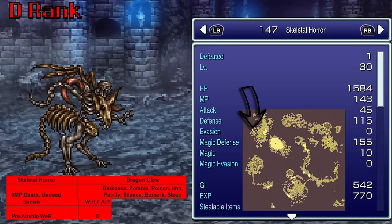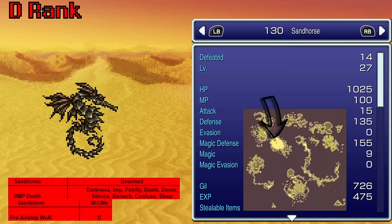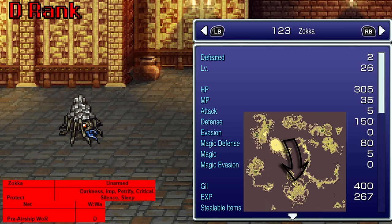Sky Armor from the IAF just teaches Magitek Laser — can't get it earlier, but it is what it is. The Skeletal Horror, found in Daryl's Tomb, uses Banish — or if you're an SNES nerd like me, that's Exxon — and it's not actually an enemy attack. I found this out on my third take. Scorpion, found in Tzen when the house is crumbling down, casts Poison. The Sand Horse, found in the Figaro Desert, uses Sandstorm — too bad it doesn't use that physical move we were talking about since that does a lot more damage. Zaka, also found in Tzen Crumbling House, uses Net — a lot of these really suck.